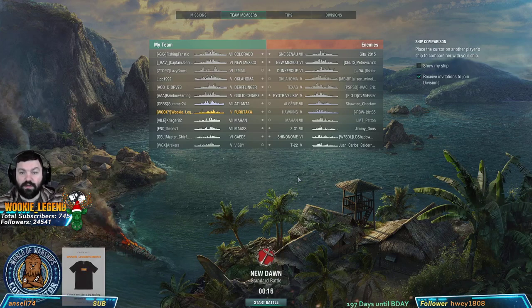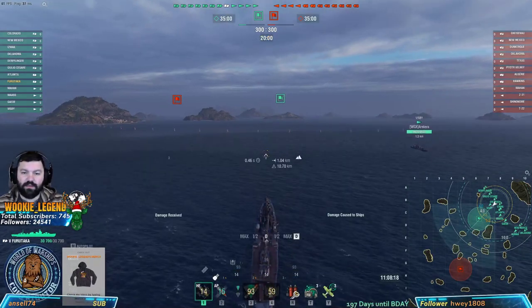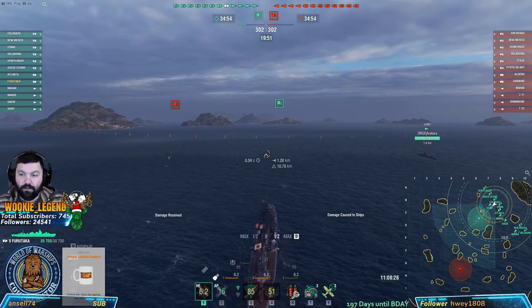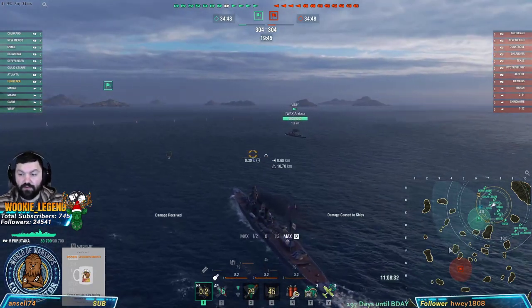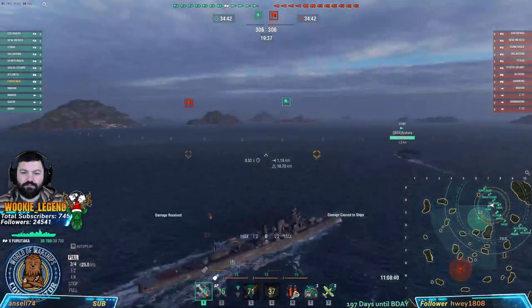We are bottom tier so we're going to have to deal with ships that can actually outgun us. But because we're going to be at max range, we're not going to push into any island. We're going to go HE - I don't know why we're on AP, I guess we're killing a cruiser. Our range isn't ideal - if we could get maybe two more kilometers it would be perfect, but this thing hits kind of hard.